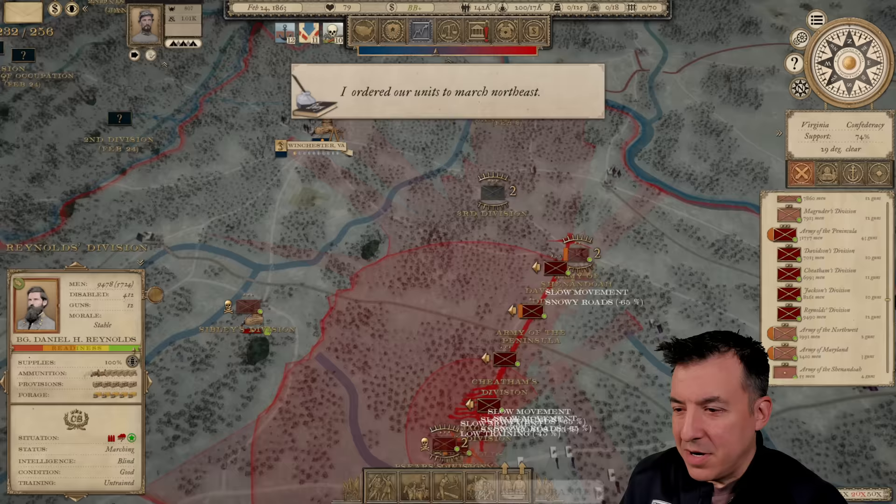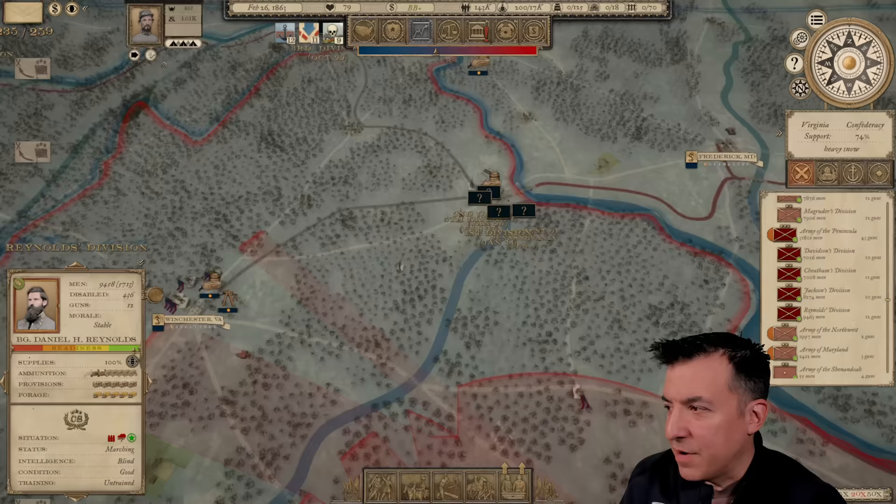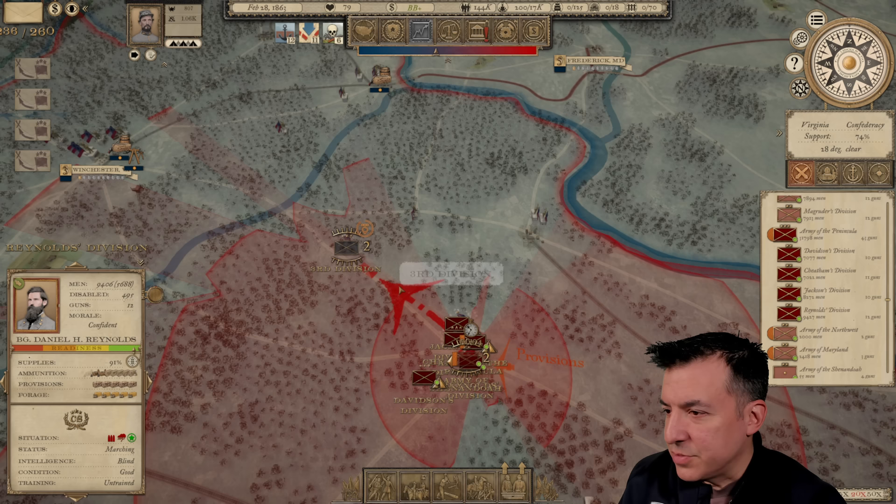It's still late February, so I probably shouldn't be moving, but I'm going to go ahead and move my entire army up closer to the Union forces amassing right around Harper's Ferry, where these rivers come together. That should be Harper's Ferry there, even though I don't see a name for it. That's a good supply depot and I'd love to get my hands on it. There's also a Confederate hospital here that we want to protect at all costs.